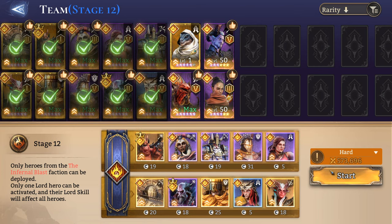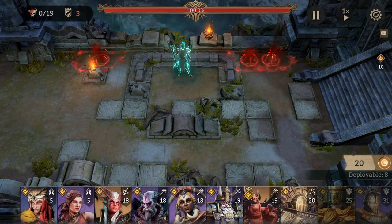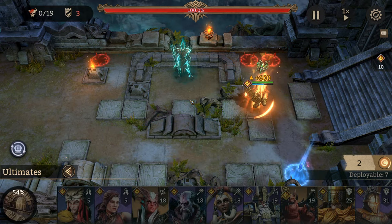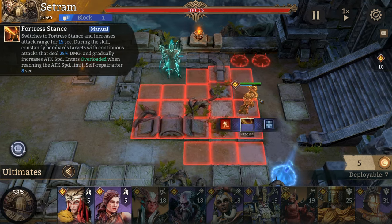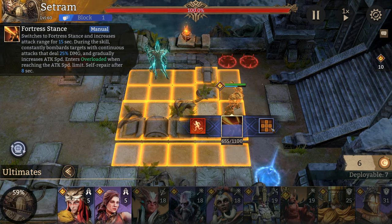The first character I'll place is Cetraman - he's going to be placed here. The reason I place him here is because he can't hit the boss, as strange as that sounds. He can't hit the boss but he can hit these two squares up here to help with enemies coming down, and he'll clear the ones coming down on the bottom by himself. However, when he does his ultimate he will be able to hit the boss - that's the important part. He's the one doing the damage against the boss.